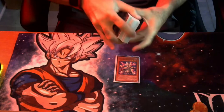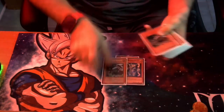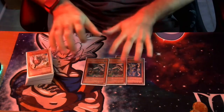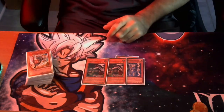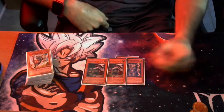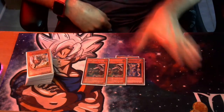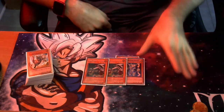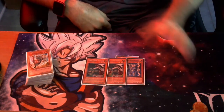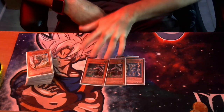This really should be three King Tigers — I thought I had three but I don't, so we're playing one Thunder King and two King Tigers. If you have three, make it three — this card is pennies on the dollar. While King Tiger Wanghu is face up on the field, anytime either player summons a monster with 1400 attack or less, it is automatically destroyed.